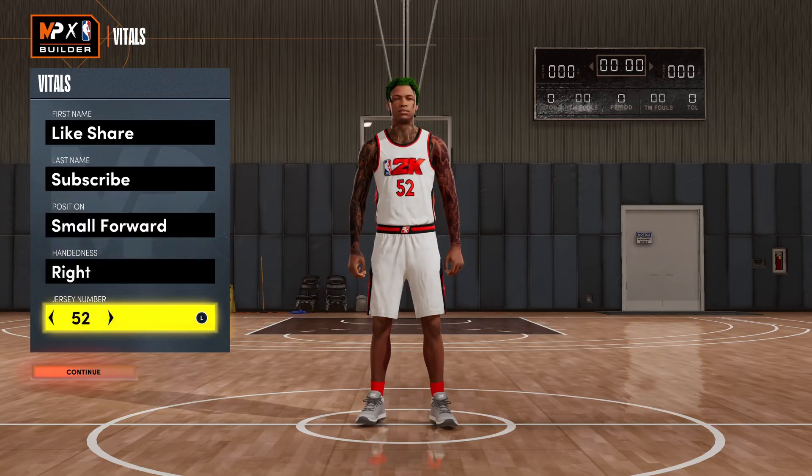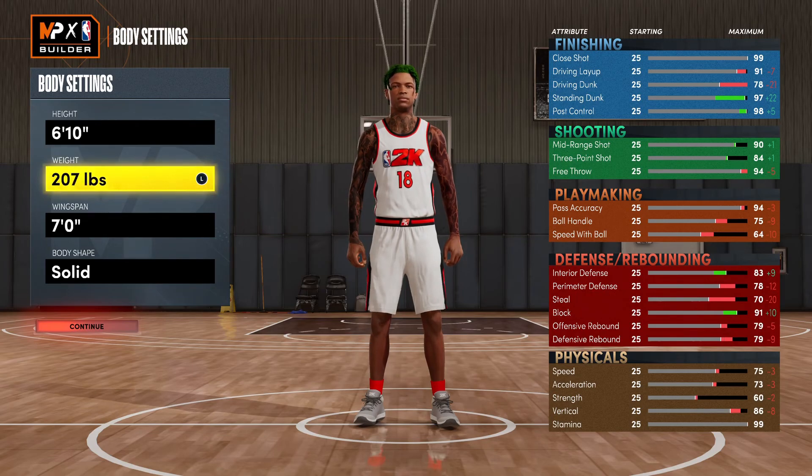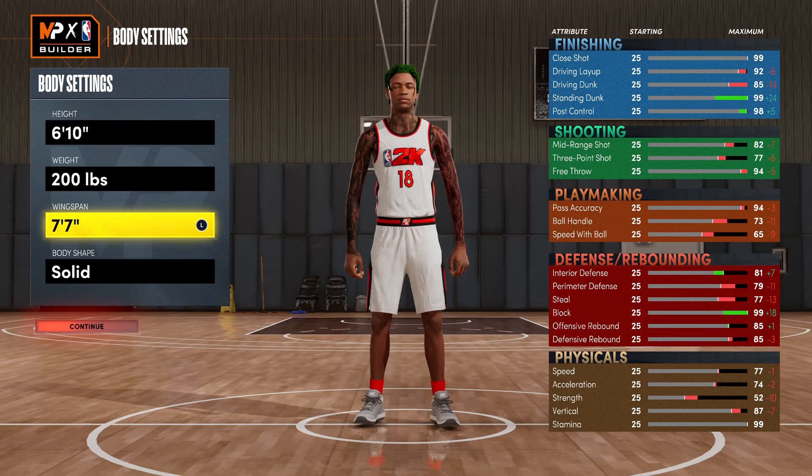We're gonna go small forward on this build and you want to go 6'10". So you're taking weight all the way down to minimum. Being 6'10" at the small forward position is a little bit different from the power forward - you're literally two notches faster than the power forwards at 6'10". Your speed, acceleration, and speed with ball are better. We're gonna go 7'7" on the wingspan.